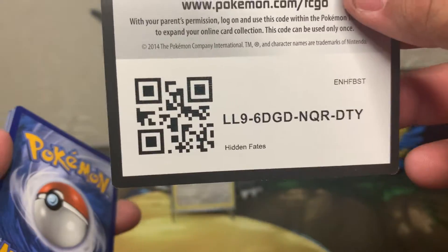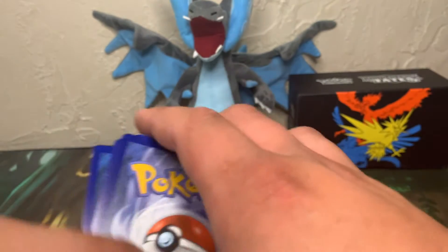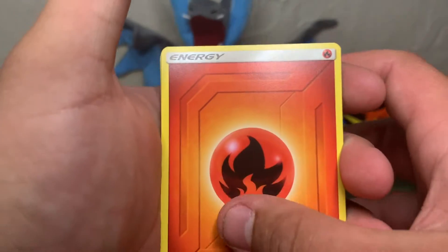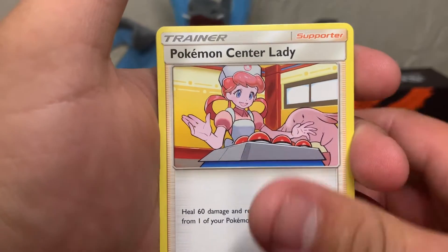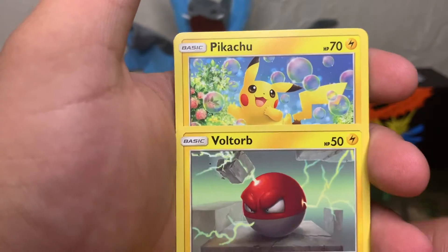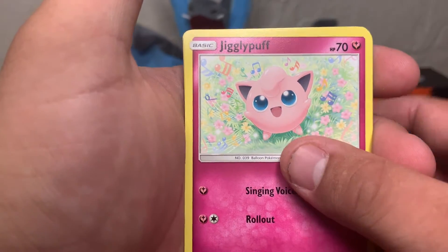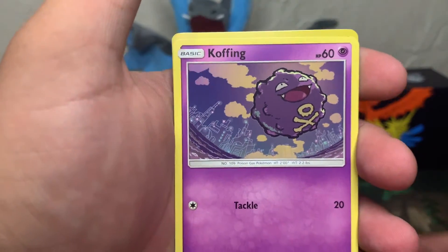Pack two: we've got a fire energy, Metapod, Pokemon Center Lady, Scyther, Voltorb, Pikachu, Jigglypuff, Ekans, Koffing, reverse holo Caterpie, and a holo.